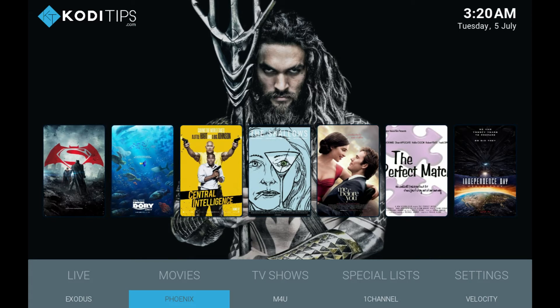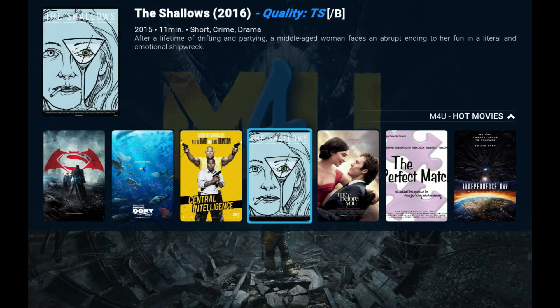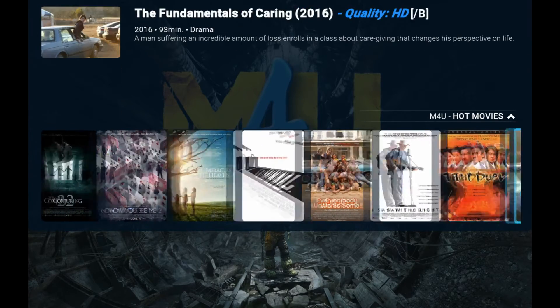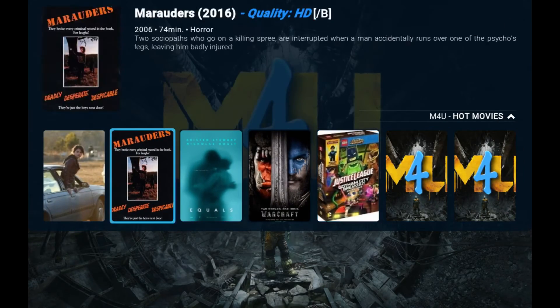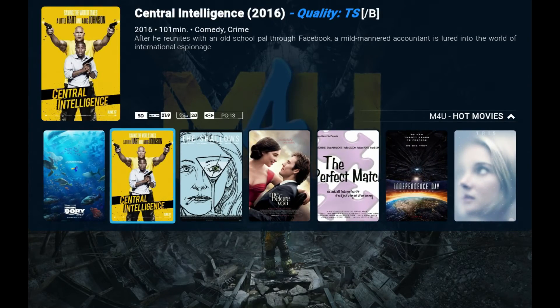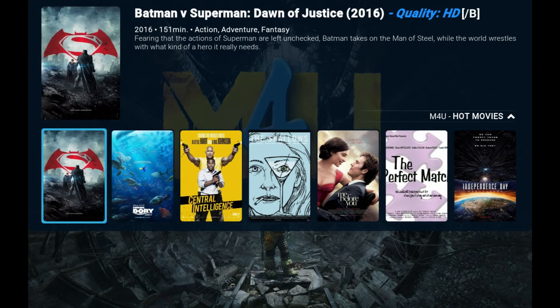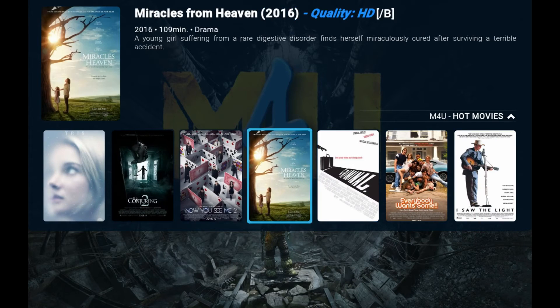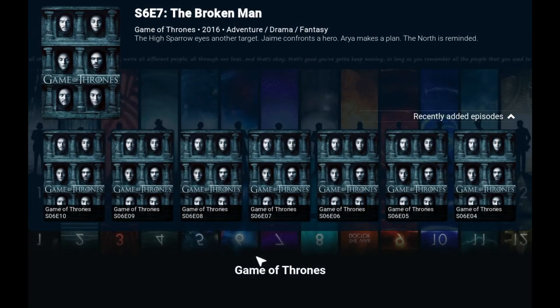If you want to watch a movie, you can just scroll up from here and pick a movie from the menu. If you keep scrolling, it'll give you more movies and then another page for movies and so on. Let's say you want to watch Central Intelligence — the quality's not great because it just came out. Let's watch something that's been out longer, like Now You See Me 2. Go ahead and press play and it should start the movie right away. So that's for the movies.